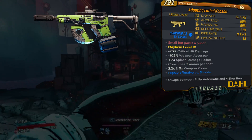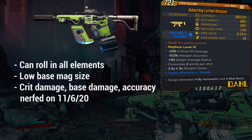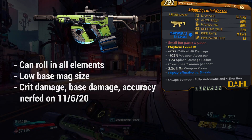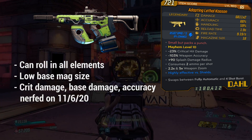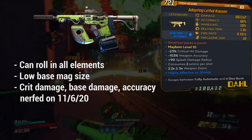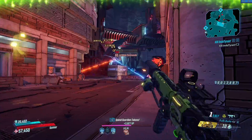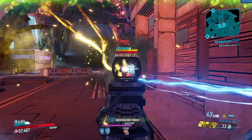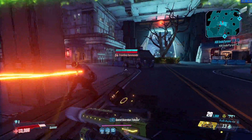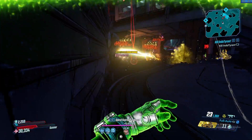As you can see on the item card, it's still really solid. It can roll in all elements, has a kind of low base magazine size, but its damage is still pretty high, even considering the fact that it got nerfed at the start of June and had its accuracy, crit damage, and base damage reduced. But as you can see in the background gameplay, those nerfs didn't really do much for the viability of this gun — it's still incredibly solid. It just sort of fell victim to power creep and guns like the Flipper ended up phasing it out of the meta. But this gun is still incredibly solid and if you want to change pace, I highly recommend grabbing yourself one.